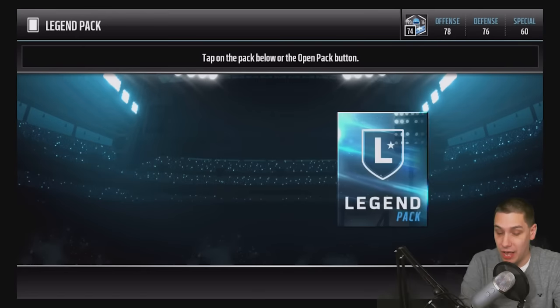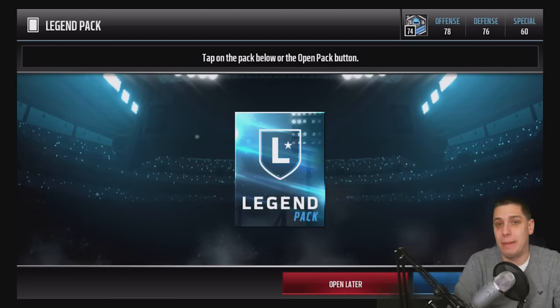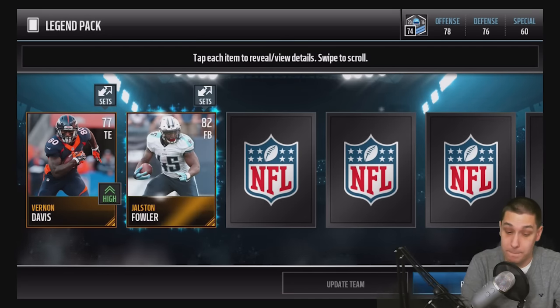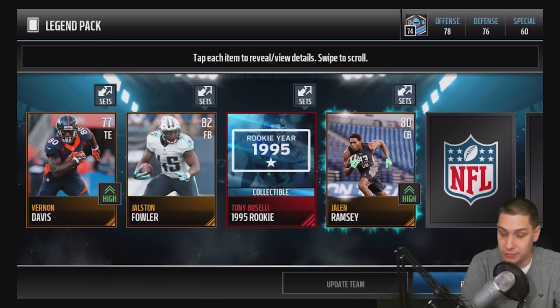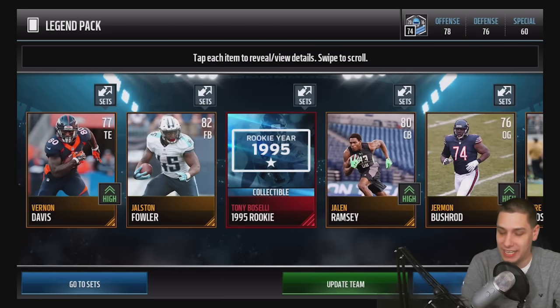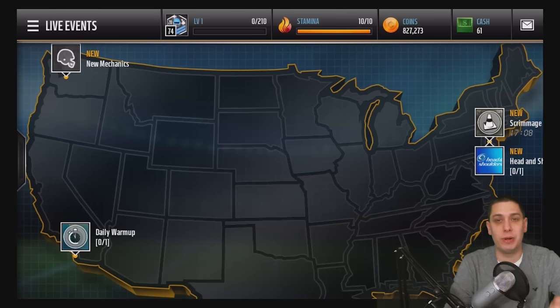This is going to be the final pack of the video, guys — wish me some luck. If you're enjoying the Madden Mobile content, please let me know in the comments below, subscribe if you're new, and drop a like. Vernon Davis is a beast tight end, so maybe we'll have two new tight ends. We get a Tony Buscelli collectible, Jalen Ramsey — that's a decent card — and our final card is a Trey Boston. Not even an elite player, unfortunately. That sucks. But hopefully you enjoyed the video — thanks for all the support, drop a like, subscribe if you're new, and I'll talk to you guys again soon.